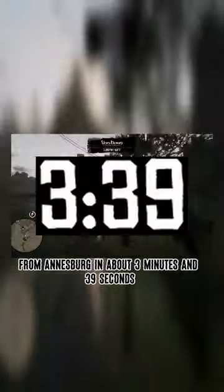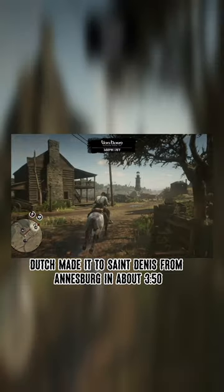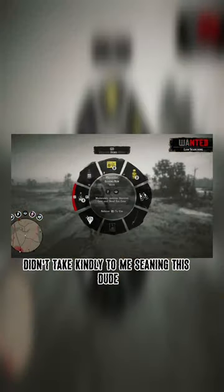Buell's fat ass made it to Sandini from Annisburg in about 3 minutes and 39 seconds. Dutch made it to Sandini from Annisburg in about 3:50, though I removed some time because these lawmen didn't take kindly to me spawning this dude.